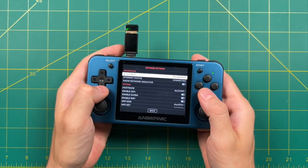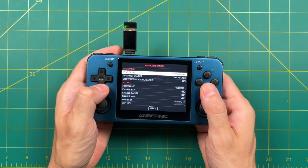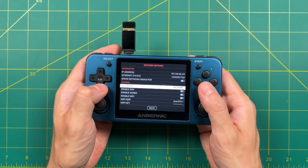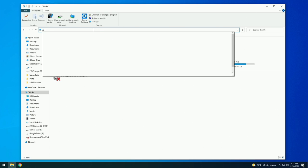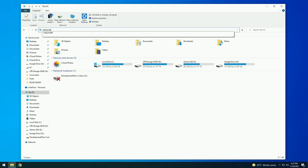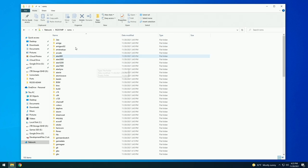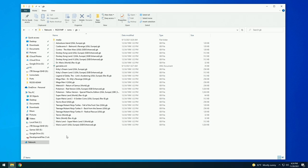Let's talk about the network options. One of the new features in this release is Samba sharing. Under Network Settings you have a host name — in this case RG351MP. While the device is running and connected to the network, go to your PC and type in RG351MP as the network address. You're connected directly to the device — no FTP, no password needed. If it does ask for a password, just type the word guest. This is really handy if you want to add a new game ROM without having to take out the SD card.